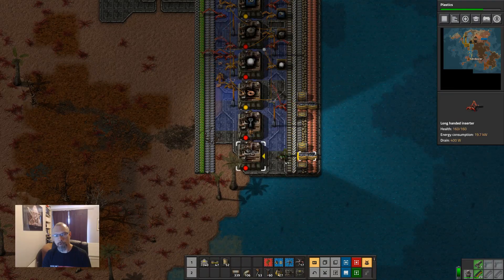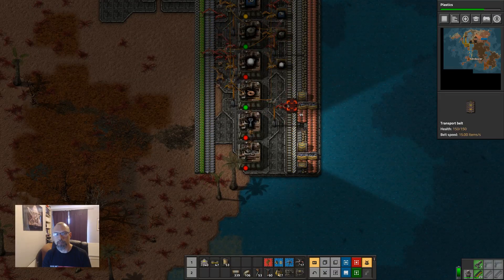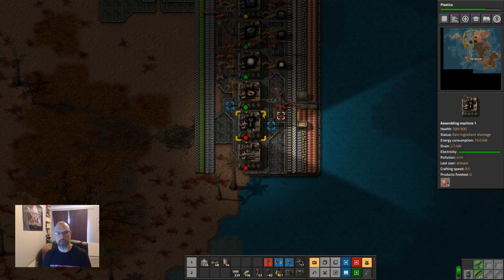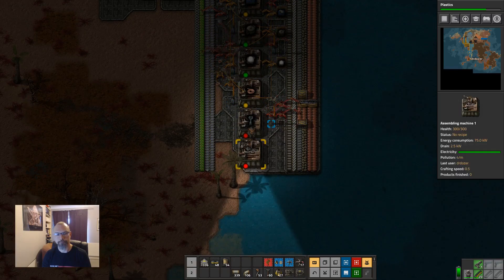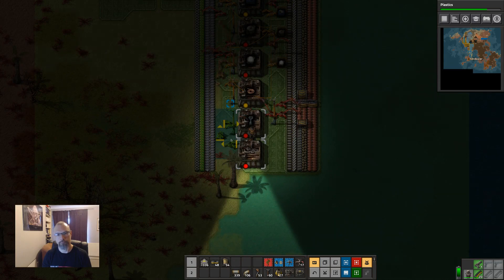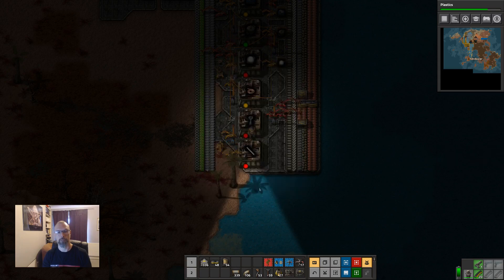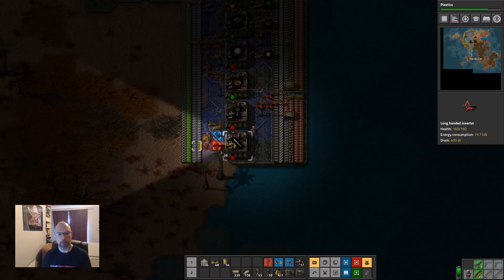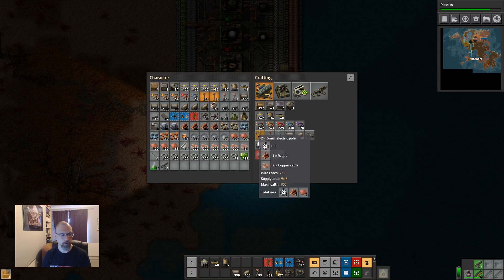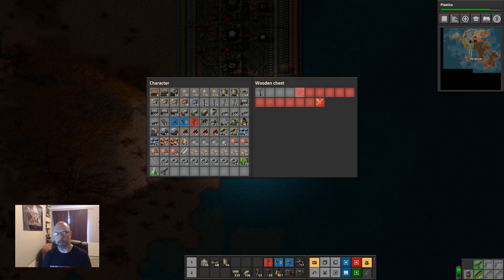The copper needs to be here. We could actually do this and then bring the underground up there — that works. This is missing the iron bar and the steel. I think I want four stacks of those — we're just going to need a lot of big poles.